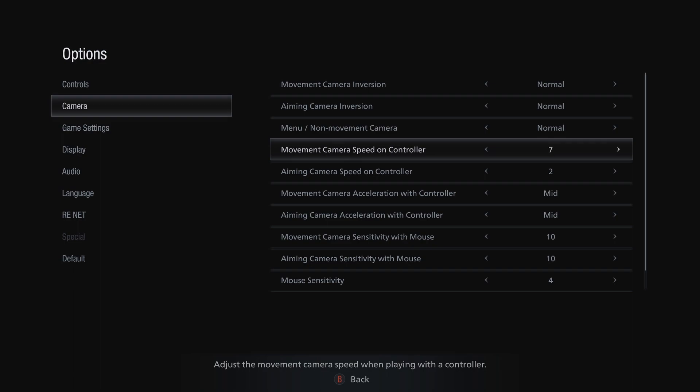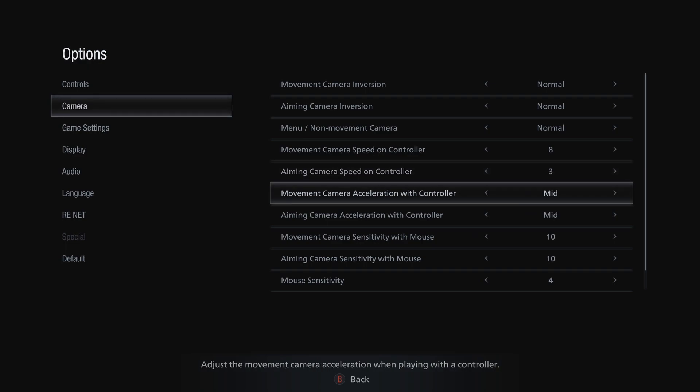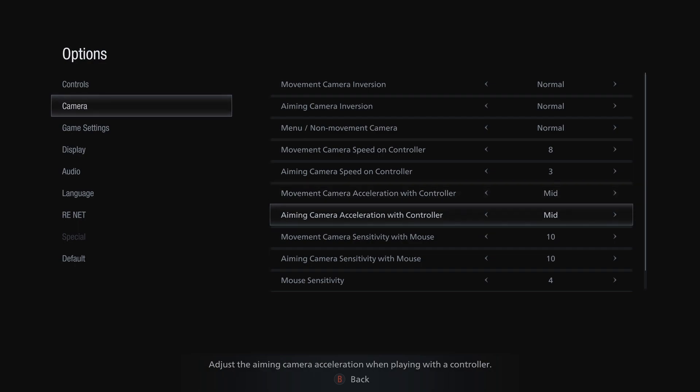What I do is pump the movement camera speed up to 9 — that might be a little too much for some of you. I also use joystick extenders known as control freaks, which give you better accuracy and control. If you're not using those, I'd keep this around 8. Then for aiming camera speed on controller — so when you have your gun drawn and you're picking a target — bump this up to 3.